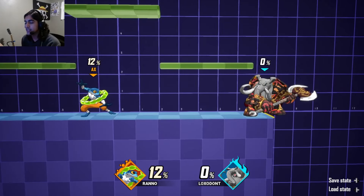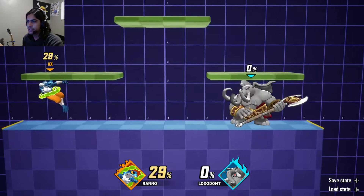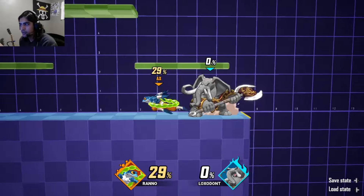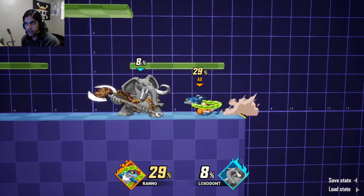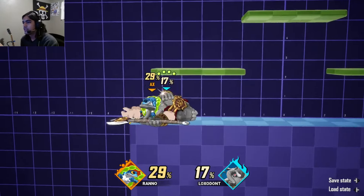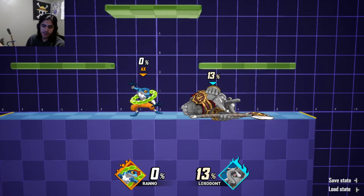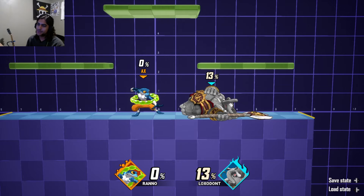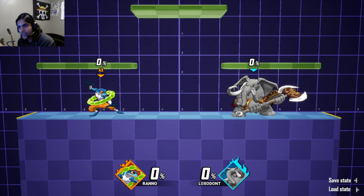The last offensive option is grab. If they're shielding a lot, grab them. You have two types of grabs: a normal grab — like your jabs and tilt attacks — and a special grab, which is different for every character. Once you've grabbed someone, you can throw in all directions: forward throw, up throw, back throw, and down throw. You can also hit your attack or special button during the grab, and characters can combo off throws — but I'm keeping this basic.